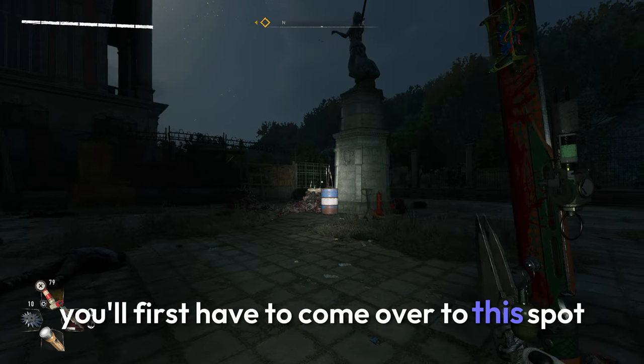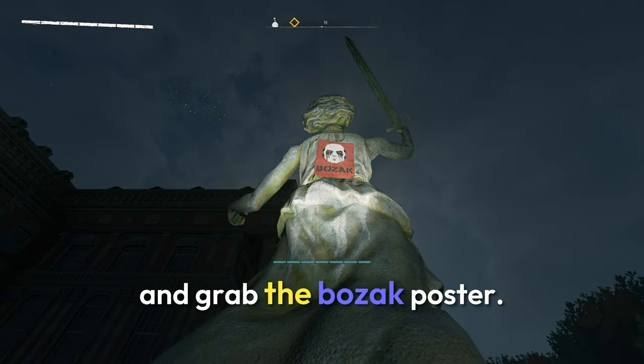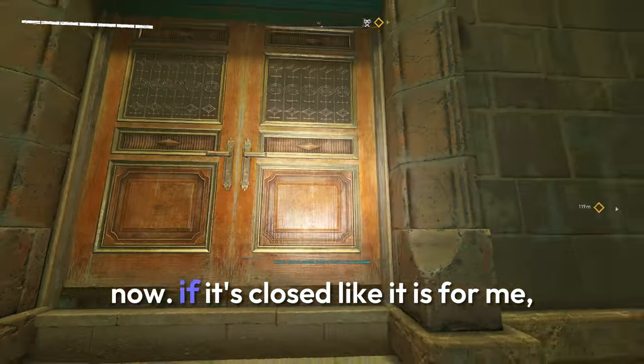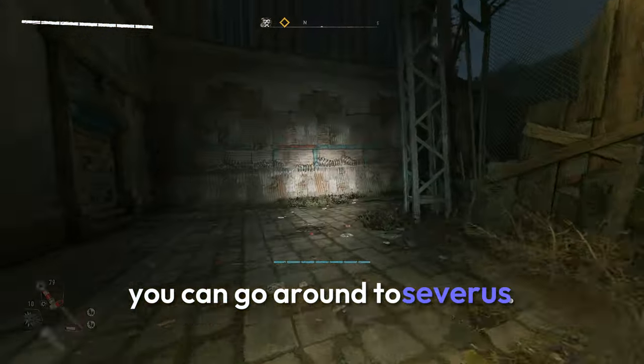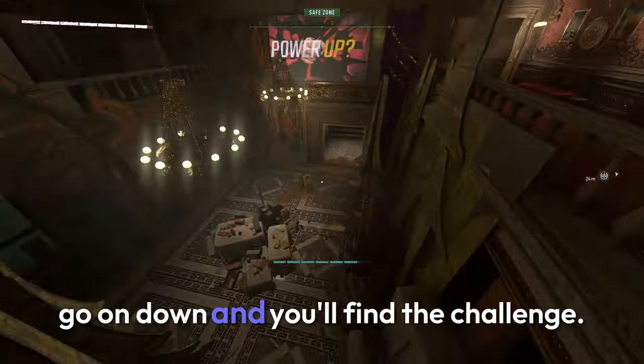You'll first have to come over to this spot at Carnage Hall. Once you get here, you'll need to climb up the statue and grab the Bozak poster. Once you get the poster, you'll have to go through here. Now if it's closed, like it is for me, you can go around to Severus. By Severus, there'll be a door open for you to go through. Go on down and you'll find the challenge.